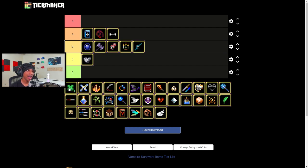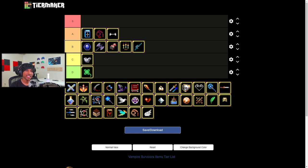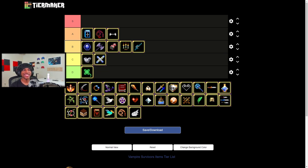When it comes to Luck, I really don't care for it. The only reason I'd pick it up is to evolve the cross — that's the only reason. Other than that it's gonna be D tier for me. I don't even evolve the cross that much. I really do it because it looks cool. The cross evolution is probably the best-looking evolution in my opinion.